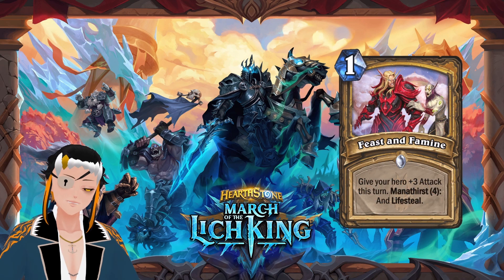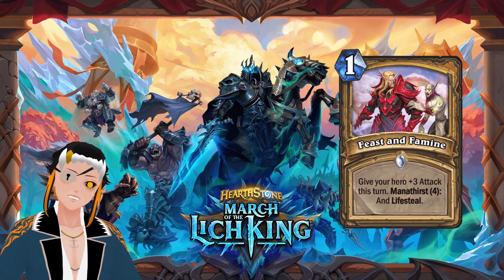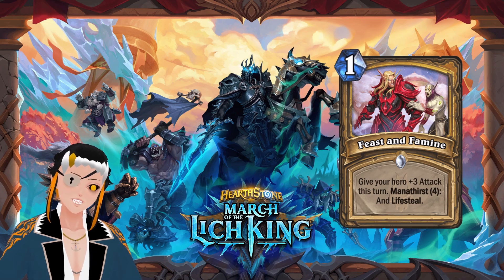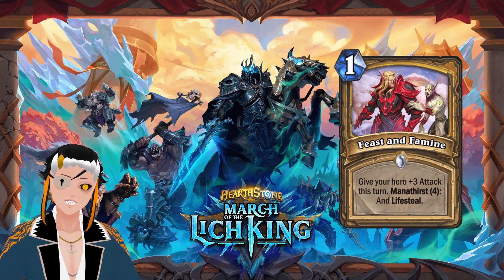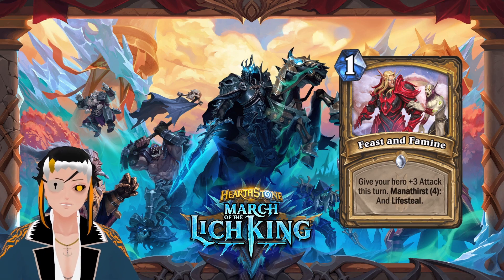The first card revealed is Feast or Famine, which is a one-cost spell for Paladin that gives your hero plus three attack this turn. At mana threshold four, gain lifesteal. By just looking at this card, this might not look that good. However, knowing some of the other cards that got revealed today, this will make a lot of sense. I wanted to try to order the cards by rarity, which is the reason why we're doing this one first.